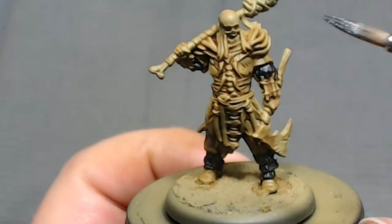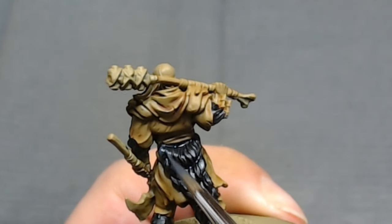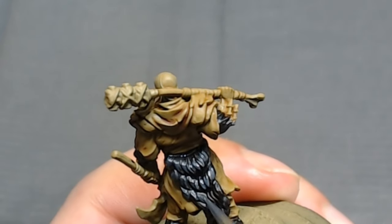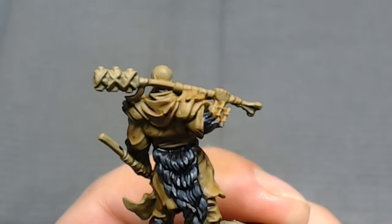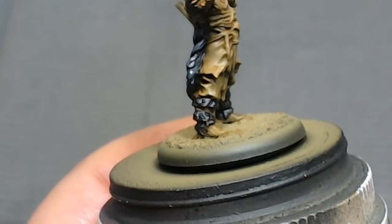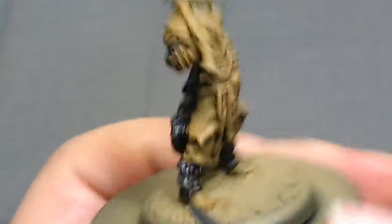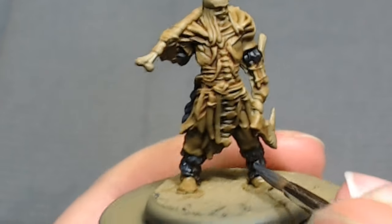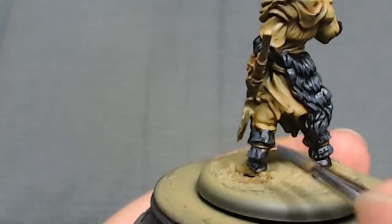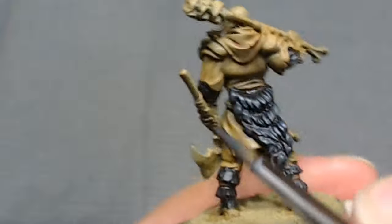I'm mixing into my black some Somber Gray or Shadow Gray from Vallejo Game Color, and just hitting the tips of each little tuft of hair on the pelts. I'm trying to leave the recesses as much as I can. If you got a little heavy, you could go over it with a black wash like Nuln Oil or whatever you prefer. I'm not being super detailed on this one because I'll be coming in with another level of highlight. We're just really trying to get some of the parts highlighted that are going to be sticking out a bit more.